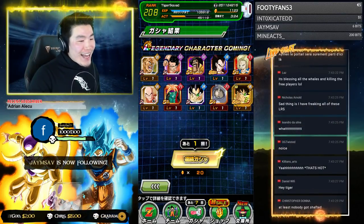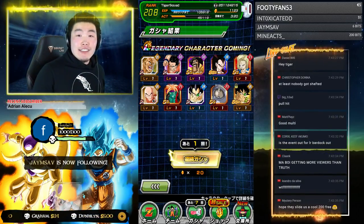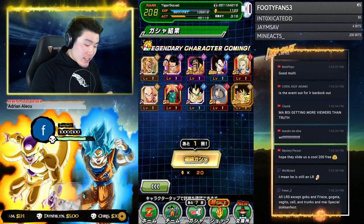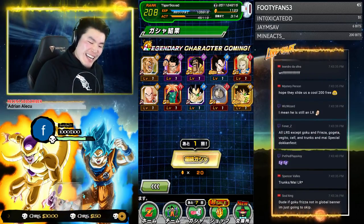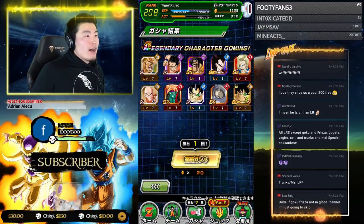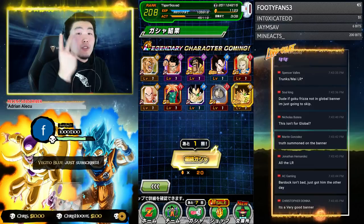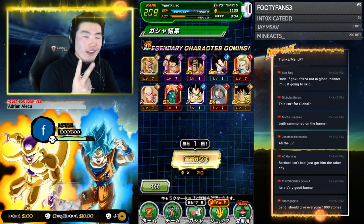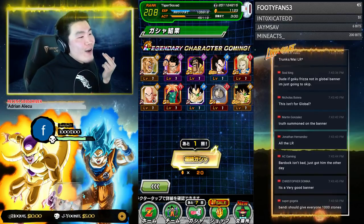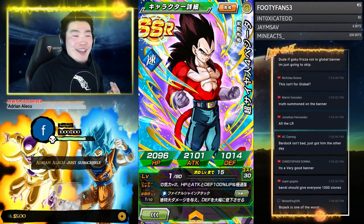At least nobody got shafted! Here's the thing — with a banner like this, you can't get shafted because you're guaranteed at least one good unit per multi, and an LR at the end. In total it's 200 stones to do one rotation. You can do up to two rotations, so 400 stones for two guaranteed LRs. Do you know how insane that is?